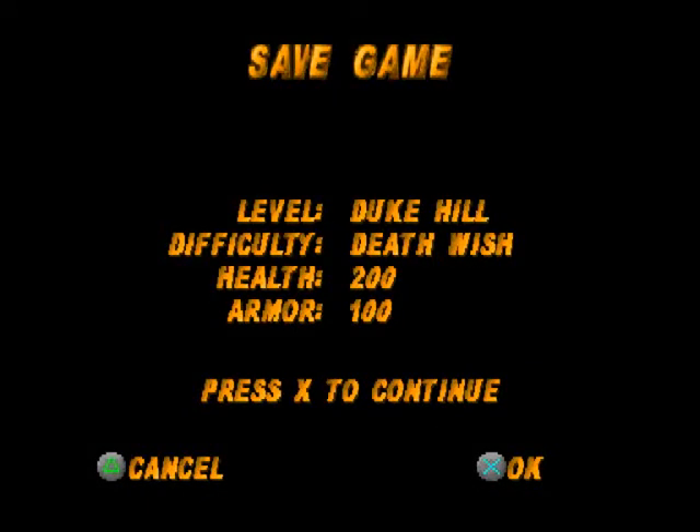Welcome to part 2 of Let's Play Duke Nukem: Time to Kill. I'll be doing the first challenge level. We get 2 and a half minutes to kill 18 enemies. There are 8 Drax and 10 Pig Cops. One of them drops some armour and some of them will drop health, not many but a couple of them. As it's on Death Wish it's really difficult.